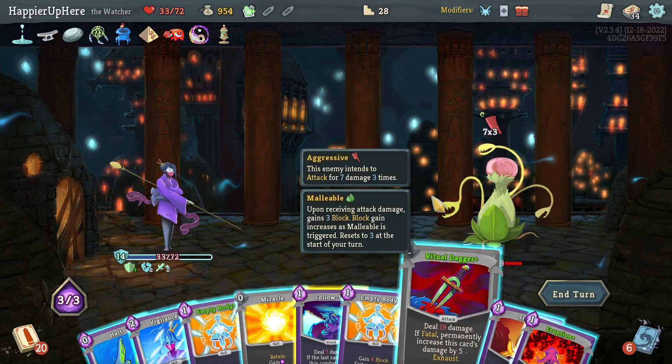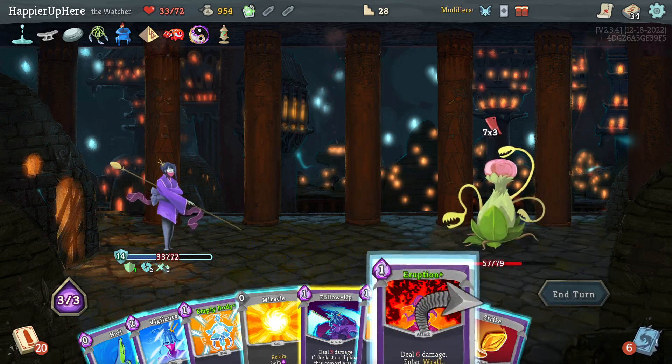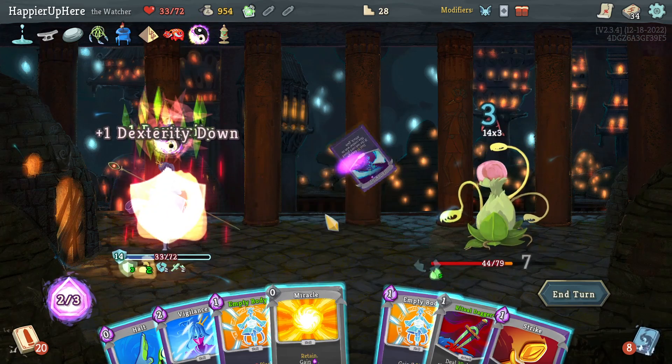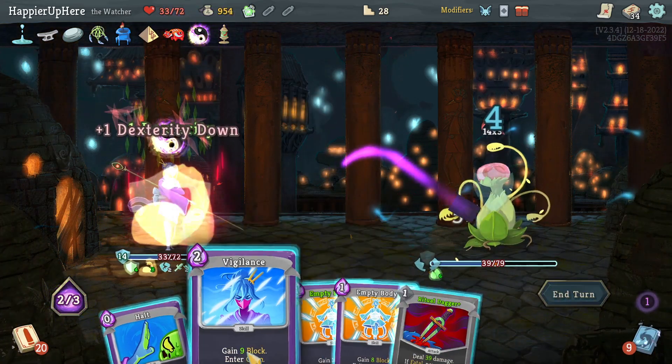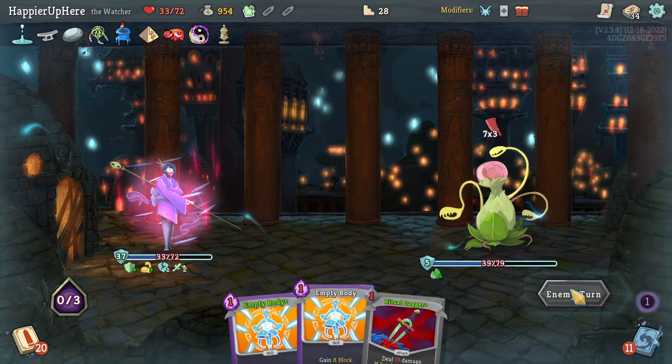21 — I could enter Wrath. Eruption, Follow-Up, then Miracle to play the Strike. Should have done Halt first, then Vigilance.